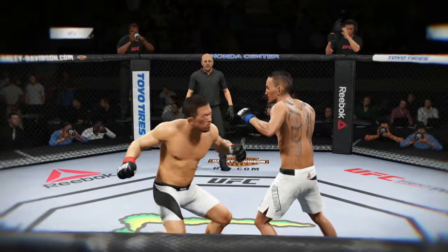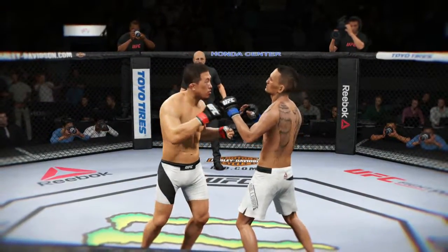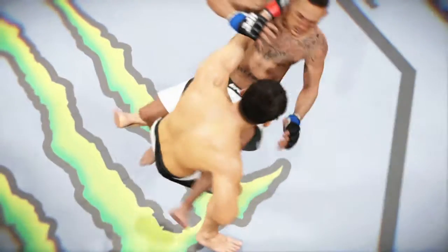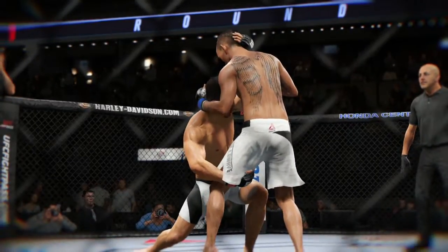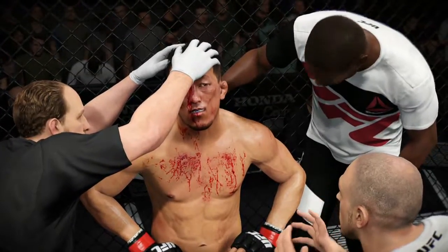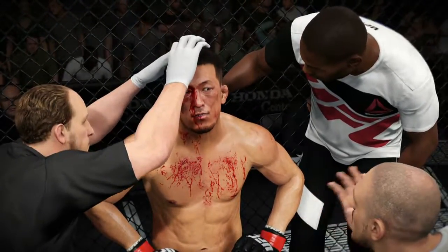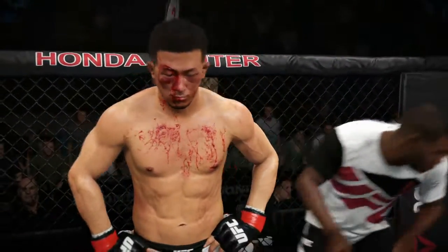Here's a nasty punch to the body, and here's a perfectly executed takedown. Let's see that again from another angle. Excellent job last round — I really like your ground control. This round, we want to do the exact same thing. Let's start this off with a big takedown, but make sure to set it up.